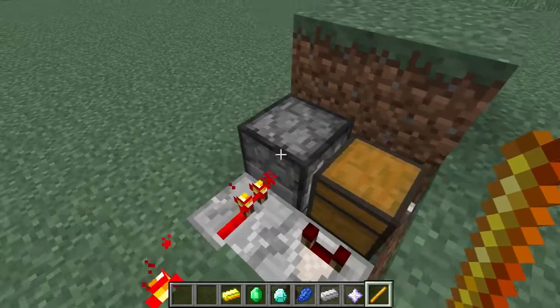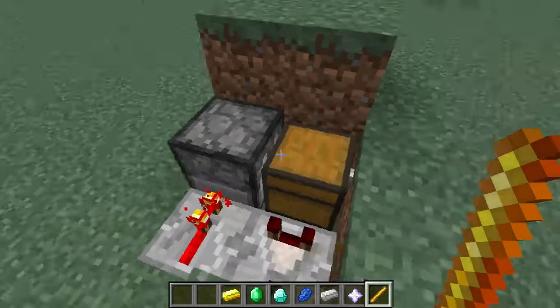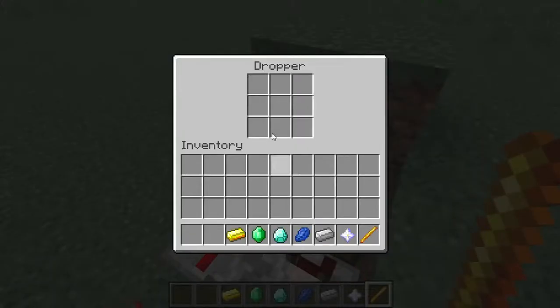The thing about droppers and dispensers is that they drop things randomly. So you can have all nine slots filled up, and they will be randomly selected to be dropped, which gives you this nice randomizer. Now you might be saying, well, what if I want more than nine things? Obviously you can stack things - so I could have up to 64 diamonds in here, and that would make it 64 times more likely to spit a diamond into the chest as a refill than any other item.